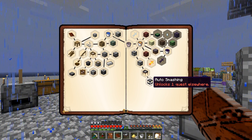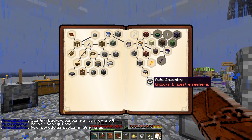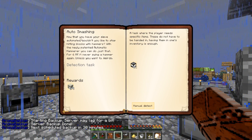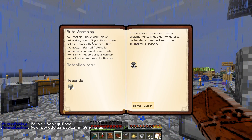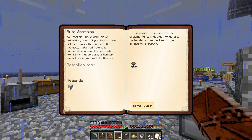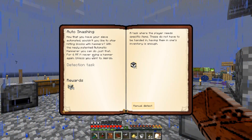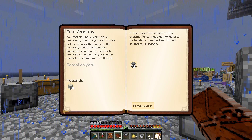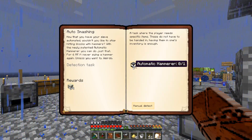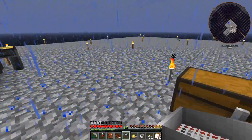Auto smashing - that is actually what I want, because it wasn't the pulverizer I wanted, it was this. Now that you have your sieve automated: would you like to stop hitting blocks with hammers? With a newly patented automatic hammer, you can do just that. For six - never swing a hammer again, unless you want to, weirdos. Automatic hammer! Alright, but we should at least play with this - we just got it. Let's play with it over here, nice area to set up.